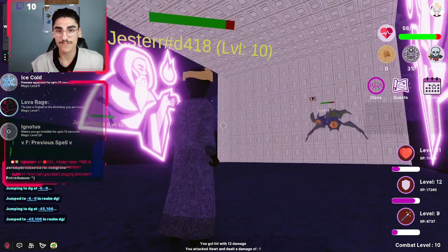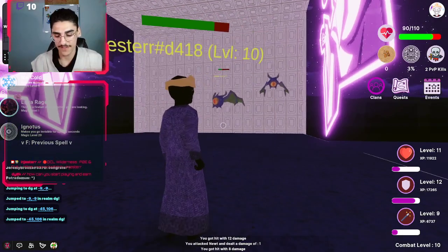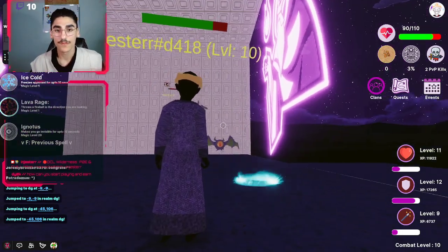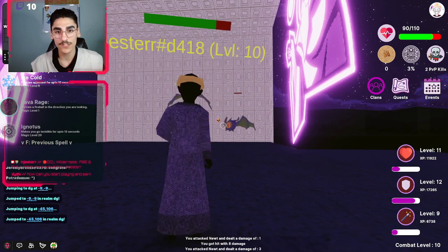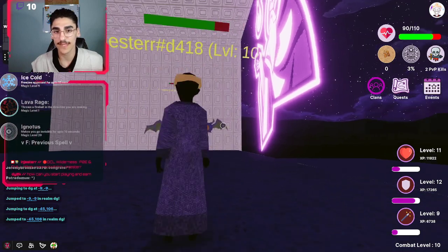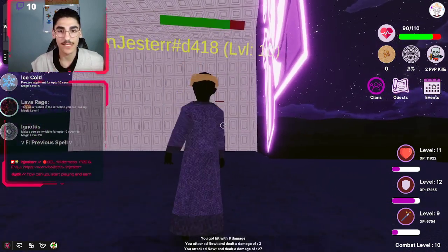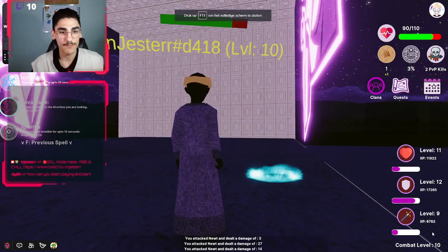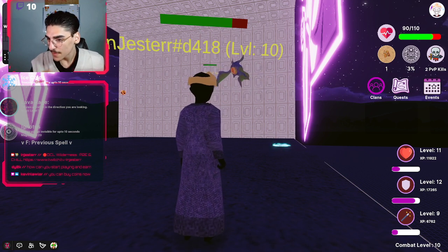How it works is, if you press V, by the way, you can change your perspective. Right now, if you kill a monster you will collect coins. Also, if you strike him and land the attack on him, you will get levels and experience, as you can see — plus 8 experience there.